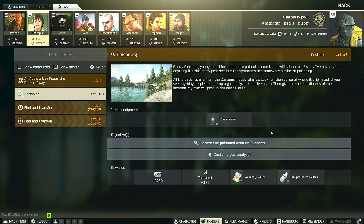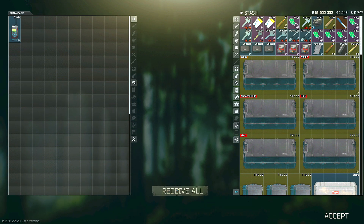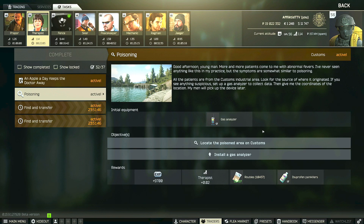This is a therapist task guide for the new event task Poisoning. For this task you have to locate the poison area on Customs and then install a gas analyzer at that location. Therapist does actually supply you with a gas analyzer when you accept this task, so do not forget to go to your messenger, receive all, and put it in your secure container before heading to Customs.